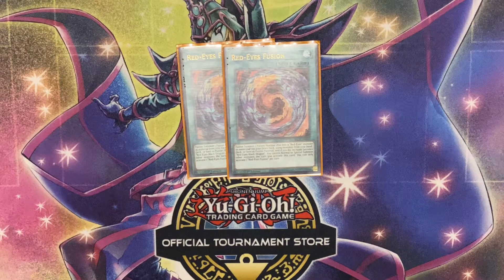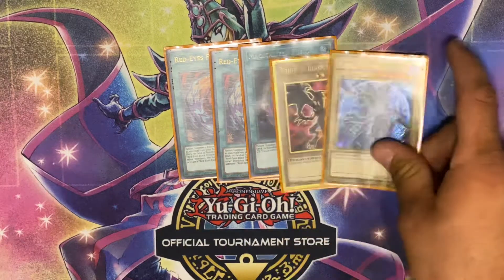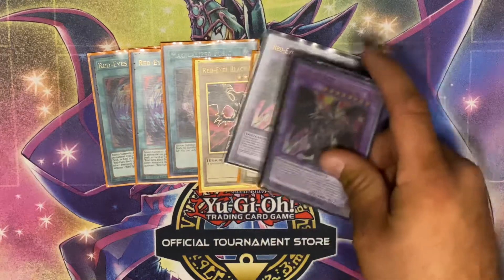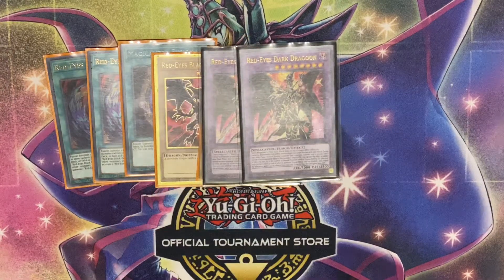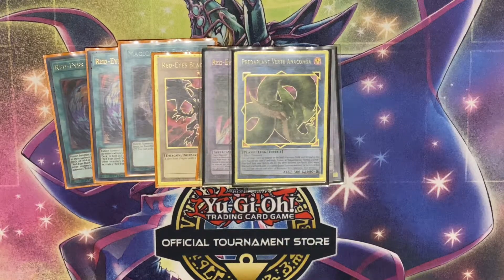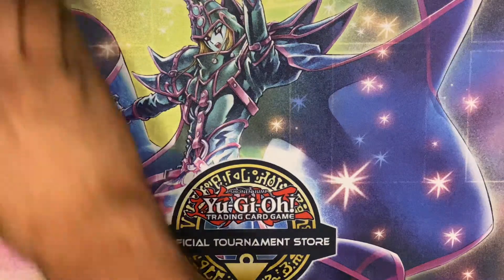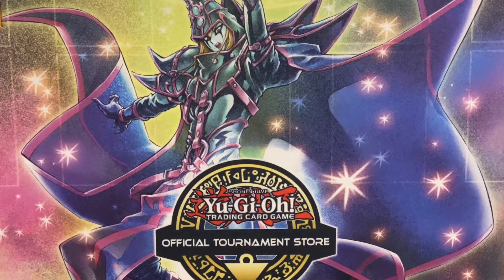You've also got Magical Ice Fusion to make a second Dragoon, the two targets for Dragoon, and obviously the two Dragoons themselves. To make this a little quicker you use Predator Plant to send it off. That's the Dragoon package.